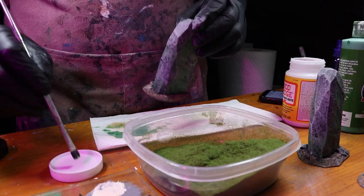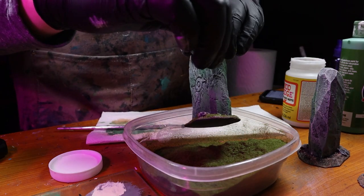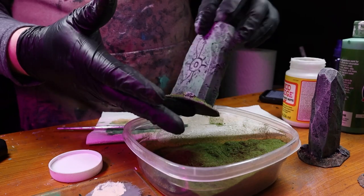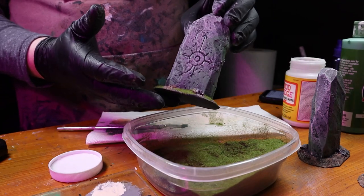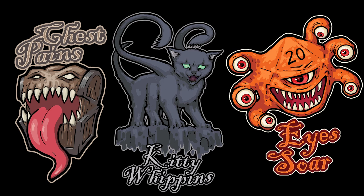Now I take some Mod Podge and add grass to the bases — this is Woodland Scenics dark green grass. Also, on my website you can buy shirts that I designed — I drew the mimic, the chest pains, everything. I've got three different meme monster designs: Chest Pains, the Eyesore (a beholder), and the Kitty Weapons (a displacer beast). The link to my website is in the description.